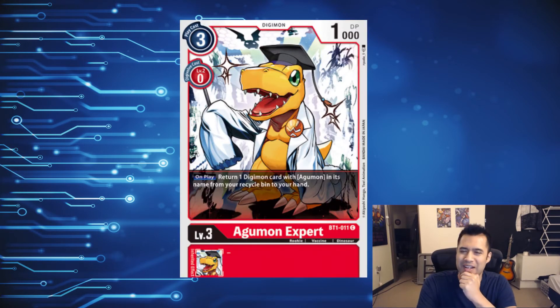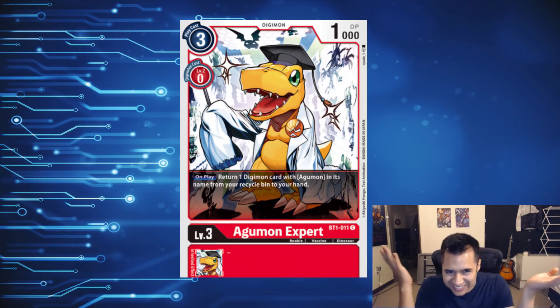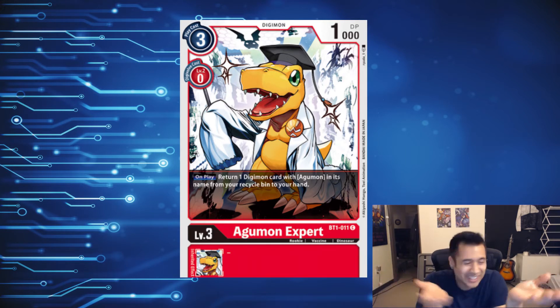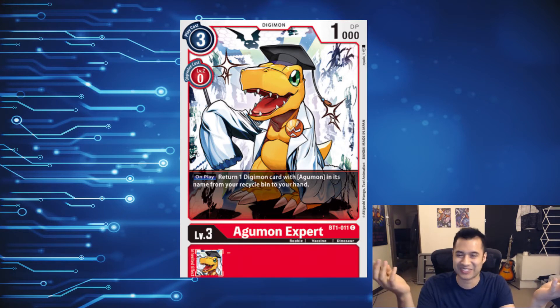Number 5: Agamon Expert. Look at him in his little coat and graduation cap, looking so smart. What makes him an expert? Where did he get the cap from? Did he go to school? Do Digimon have school? It doesn't matter — he looks great. Just keep rocking your little expert outfit, dude.